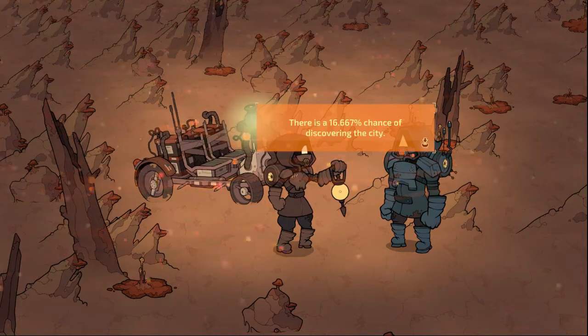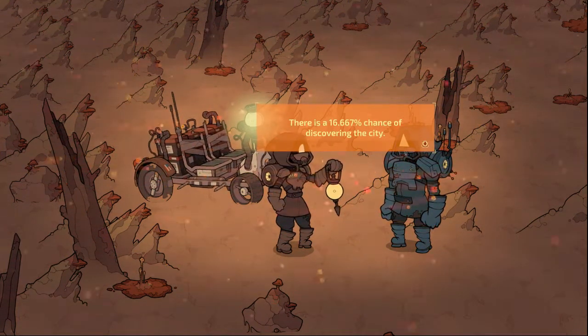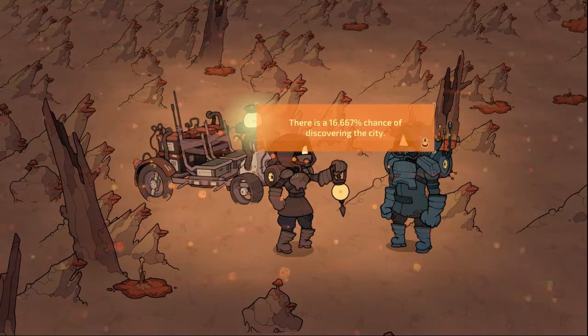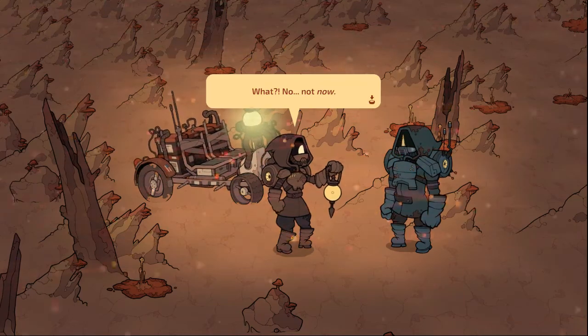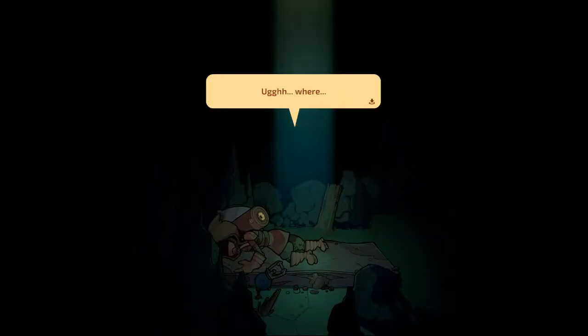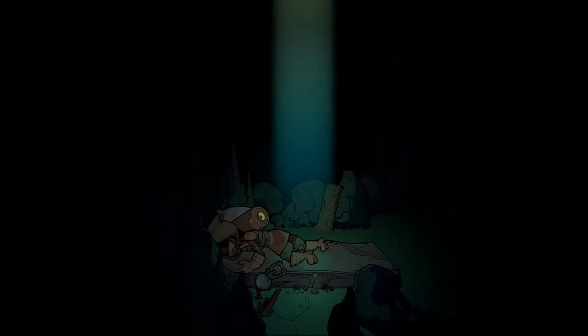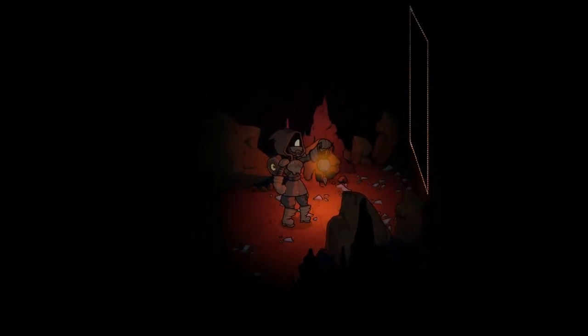Some Distant Memory takes place 300 years in the future after the collapse of society. The air is unbreathable and the Earth is completely barren and dry, with the protagonist and her commander having never even seen a single tree before. Even from that short description, you can probably guess what caused the Earth to collapse. After a brief tutorial, our protagonist Zay falls into a pit that she can't get out of. The pit turns out to be next to a house, and from then on, your mission is to find your way out.